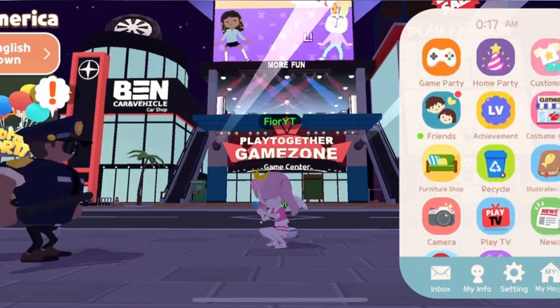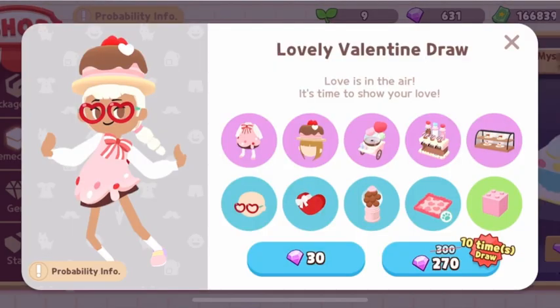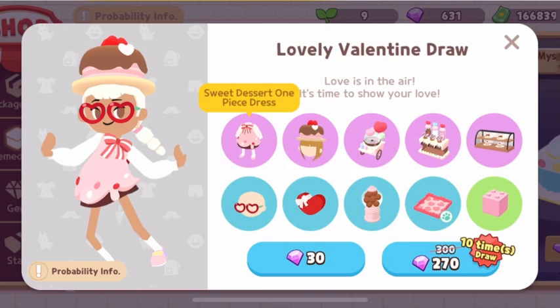Now I'm going to draw first — the Lovely Valentine draw. Right now I have 600 gems and I will use 500 of my gems to get all of the items. I really want the cotton candy machine — I love cotton candy so much and I really hope I will get it using all my 500 gems.